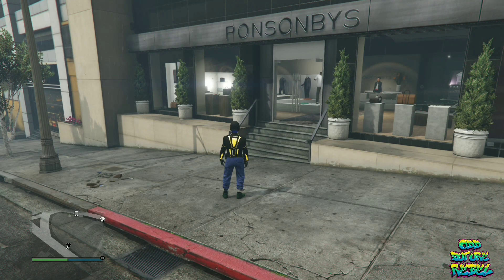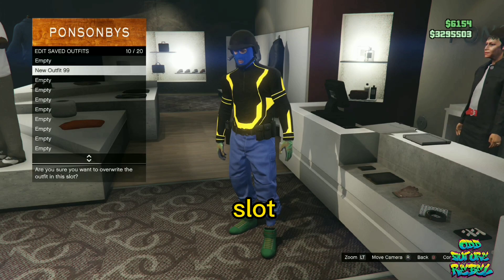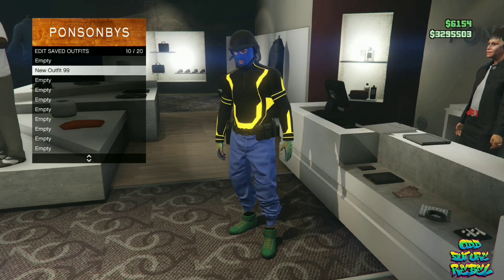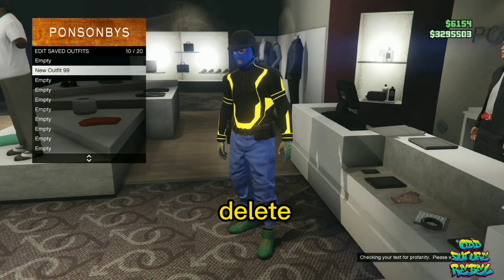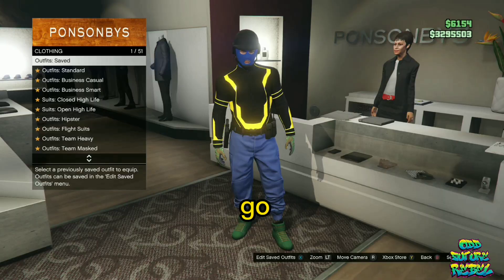Make your way to the front counter and save your current outfit on slot number 20. Note: this deletes every single outfit besides your current outfit. Then open up your pause menu and go over to Online.